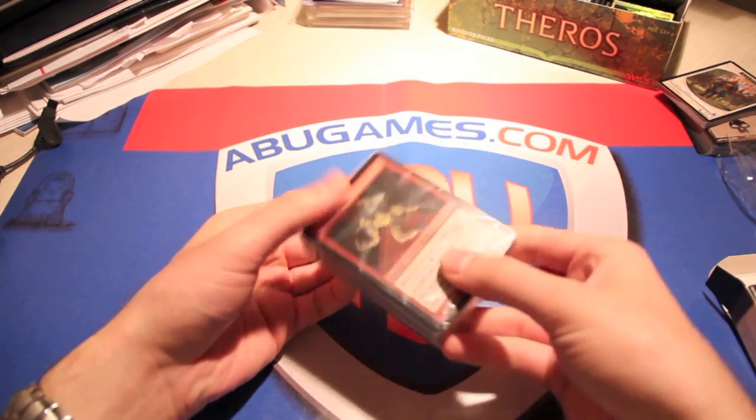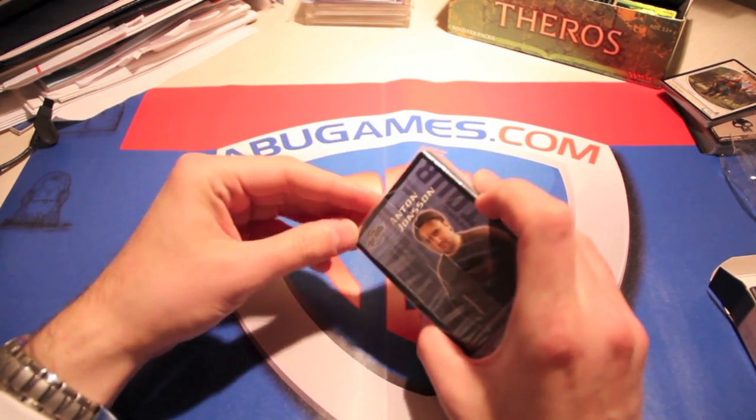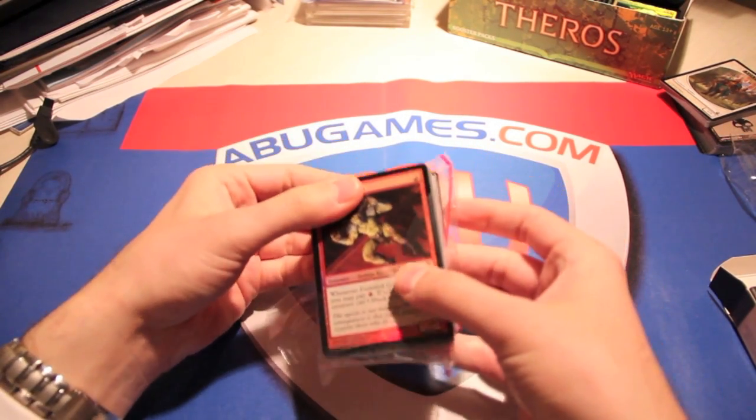So let's take a look. We got a Foil Uncommon Frenzied Goblin — very cool. And we have an Anton Johnson Pro Tour card, which is pretty insane. Let's take a look.